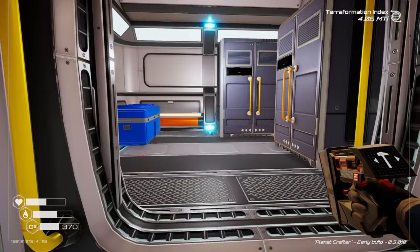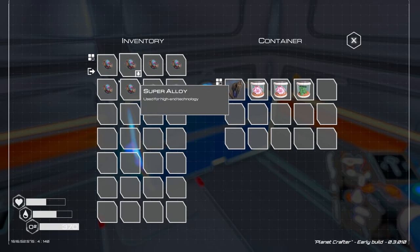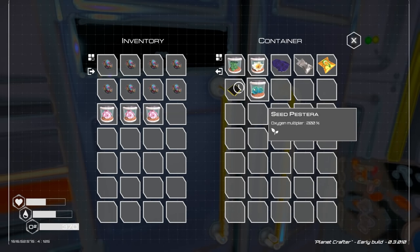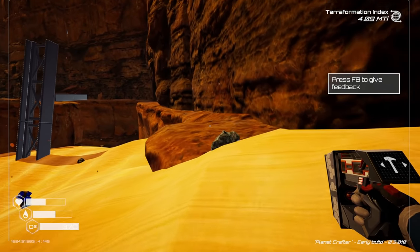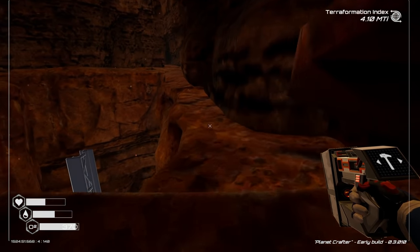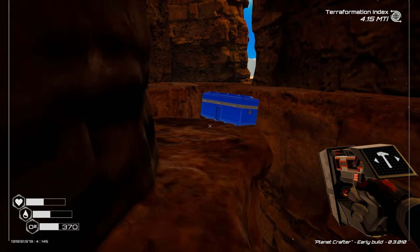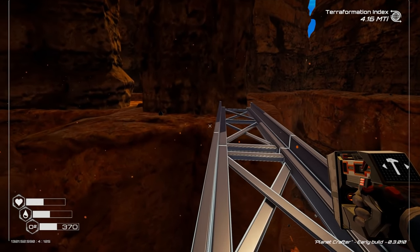They just keep giving you more stuff to do. Three super alloy — should we grab more? Let's grab these as well: 200, 200, 300, 400. There's another one over there. We're probably going to throw those into seed spreaders anyway. I want to be careful with super alloy because there's a finite amount here, but the drills are giving us infinite basic resources so we can always craft more if needed. Oh, there's a chest over here!